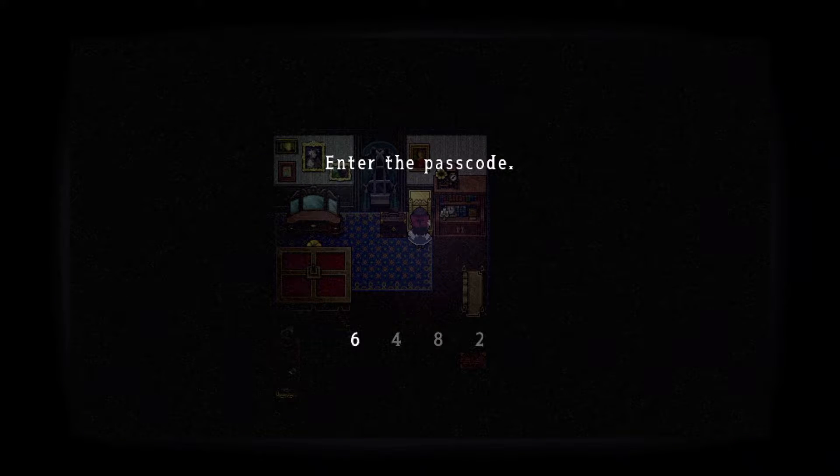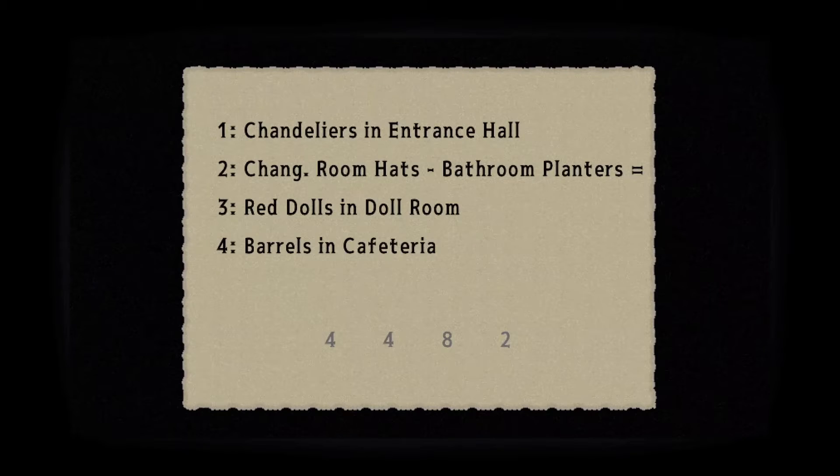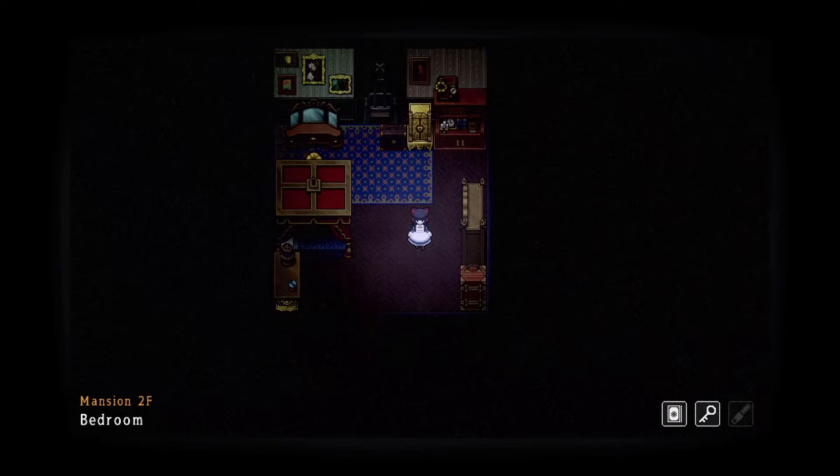What did I get wrong? So it says: how many chandeliers — there's four. Chandeliers in the entrance hall: there are four. I've checked. Hats... plus bathroom... change room hats minus bathroom planters. That's what I'm getting wrong. Okay, I see now. I have to go to the bathroom, which is right next to it. I can go through this way — minus bathroom planters.